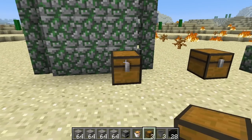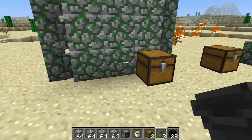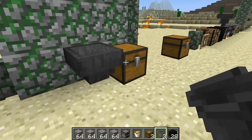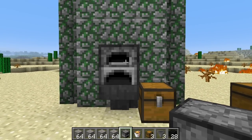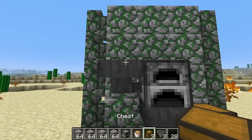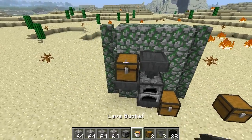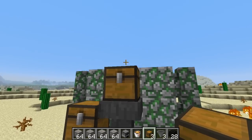First, put a chest down — this is where your smelted items will come out. Add a hopper to the side of it. Note that if you just place a hopper down, the bottom may not be connected to the chest. You need to shift-click the chest so the hopper connects at the bottom. Now add your furnace in the middle. The furnace needs fuel, so add a hopper on the side and a chest where you can place your fuel. Finally, put a hopper on top for items going into the furnace, and a chest on top of that hopper so you can load items to be smelted.